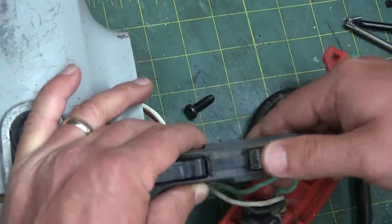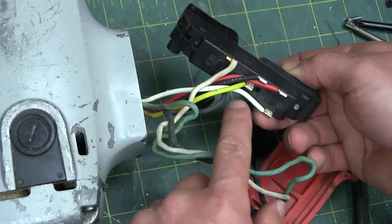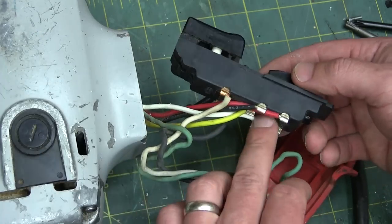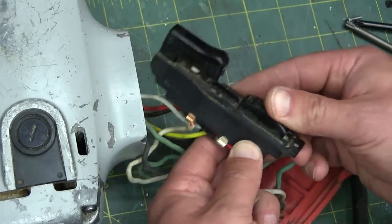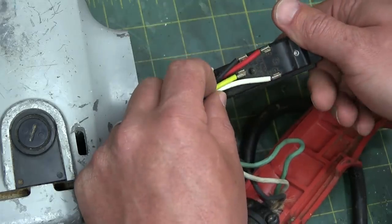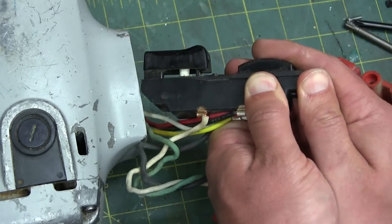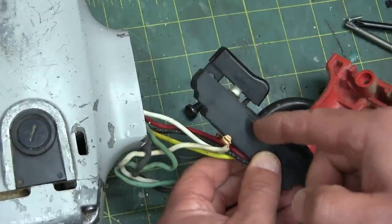High speed forward and low speed in reverse. How they're doing that - we're actually getting to that. We're probably going from series wound to shunt wound; we'll have to have a look at the motor. It'll be a brushed universal motor, but there's no resistor or anything in line in the switch - it would have to be a lot bigger in order to handle the heat. There's a little crack here in the housing.